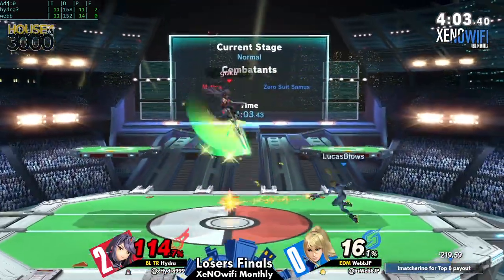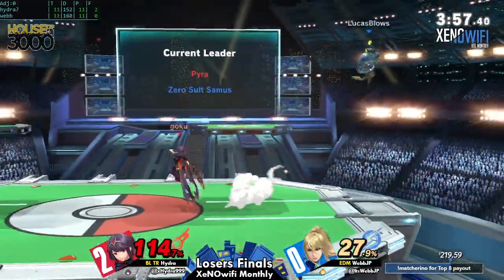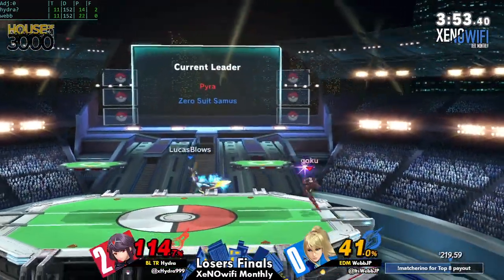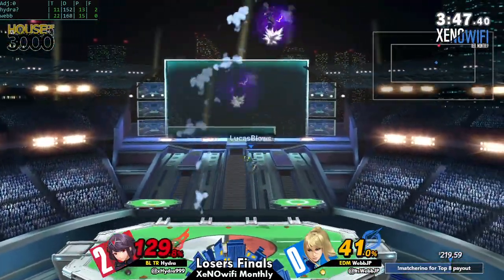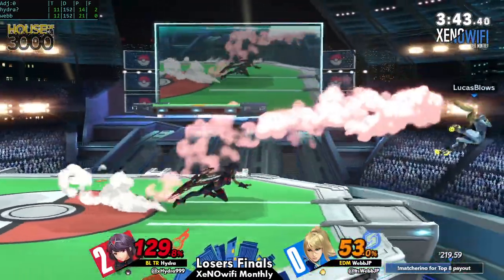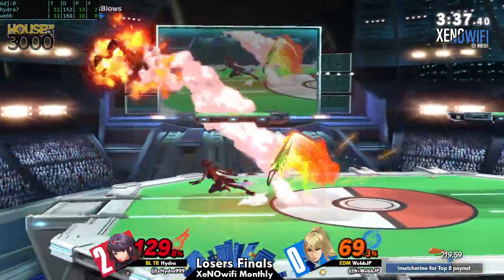I noticed earlier how Hydra took out that stock with Mythra of all characters. People sleep on the fact that she's got some solid KO options too — with lightning buster, forward smash — hey, even up smash at certain percents on a platform. She's not terrible in the KO department. He put him in a situation where he was forced to attack, and he was fast enough to react to it — that dash forward smash.